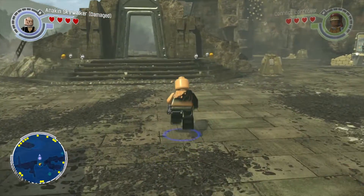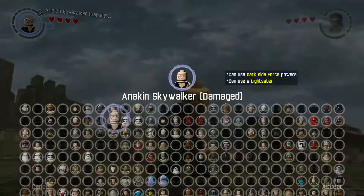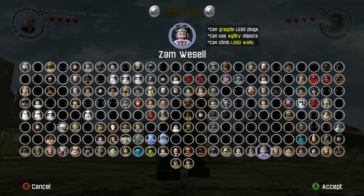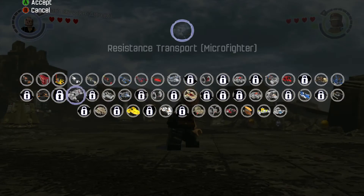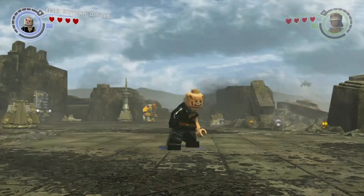We're going to be checking out the Prequel Trilogy Pack first, which includes — let's go through the list. Eight characters, as well as a vehicle — the Naboo Starfighter.